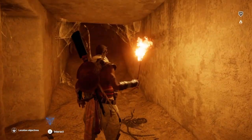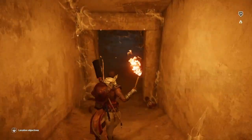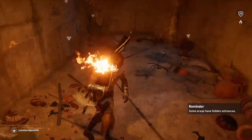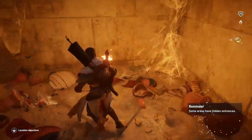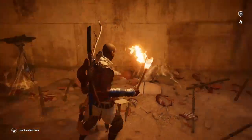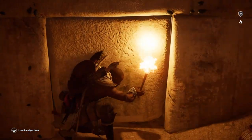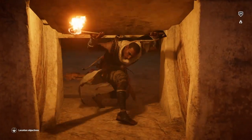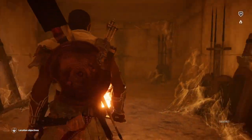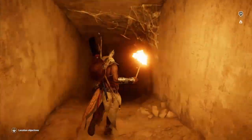Then go into this door on the left. Down here we go. There's a couple of bits and bobs here, but not a lot. And then you want to go in through this bit of crack in the wall, or this wall where the scarabs are, into the next chamber, which is in here. And through the door to the left, and down.